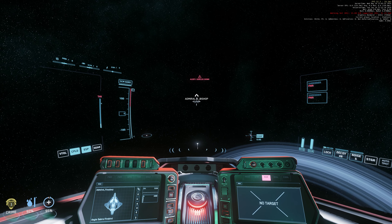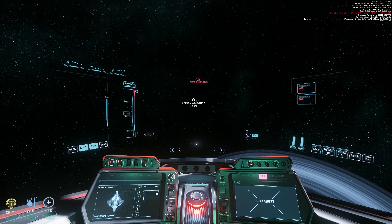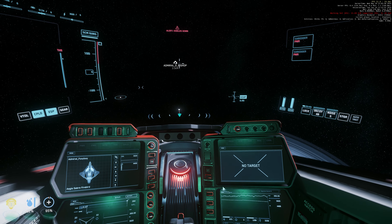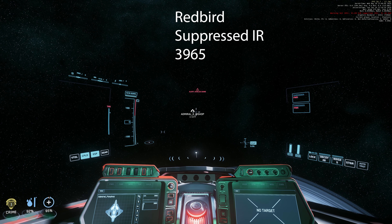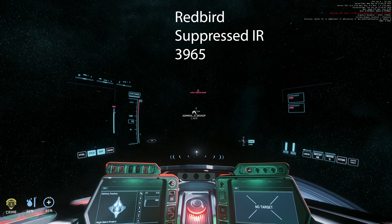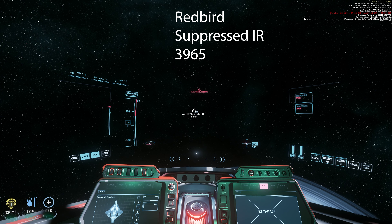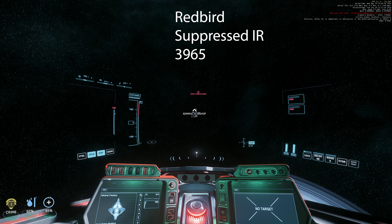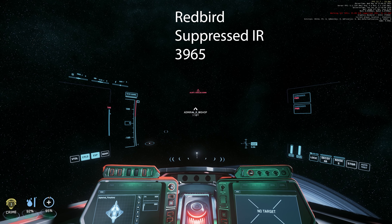Now I'll try suppress IR on the Redbird. Targeting the Redbird — I believe it's 3.5 to 3.6 kilometers for lock loss. Confirmed: 3.5 kilometers, the enemy loses target lock. Now pressing suppress overall IR — my IR goes down to 3965. Getting target locked again, then pulling away. It's still the same: 3.5 kilometers. So suppress IR does not make much of a difference, if any at all.